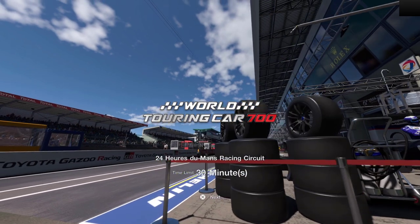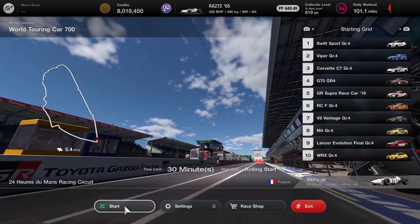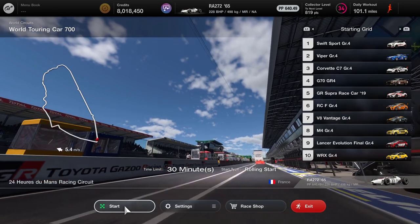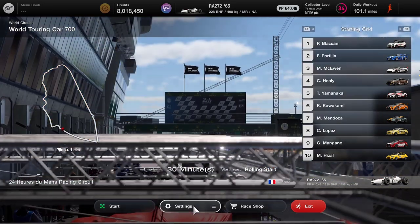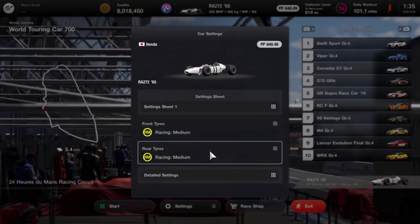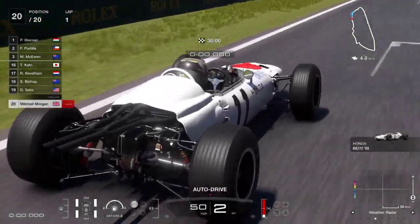This is my grinding track. If we go clean we'll get 825,000 credits, but as you can see we are up against the Viper, the Corvette, there's an Aston Martin in there, an M4, a WRX. There are some pretty quick cars. Either this car is going to be really quick and we'll go through them nicely, or it's not and we're going to have trouble.